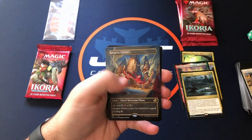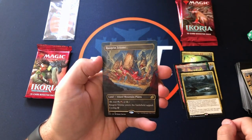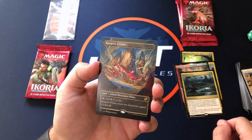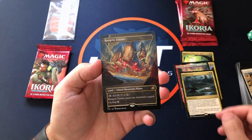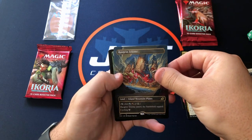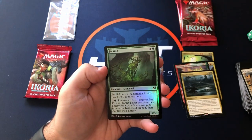Rogerin Triome — a triome! So this is the showcase full art; it's not foil but it is very nice looking. These are the best rares you can get — maybe around ten bucks or so for the showcase version. That's nice. And a foil Fertilid.